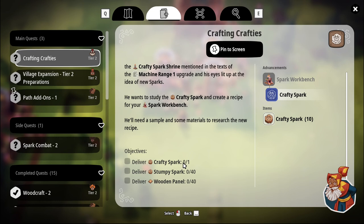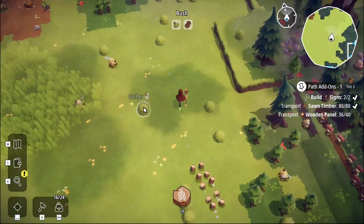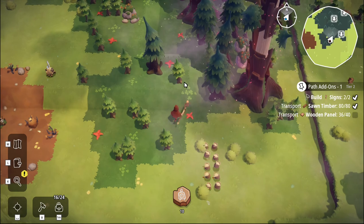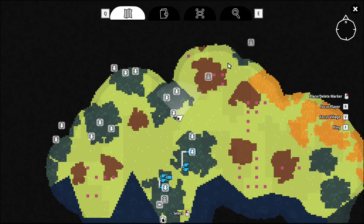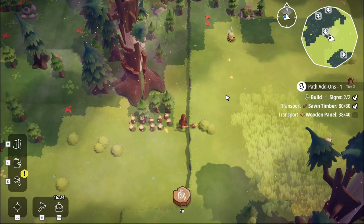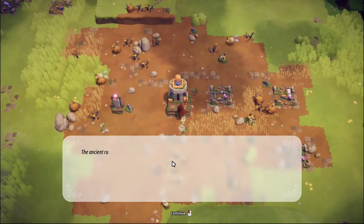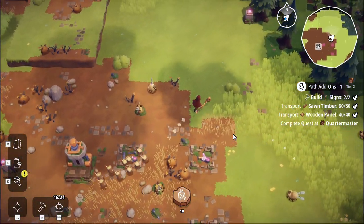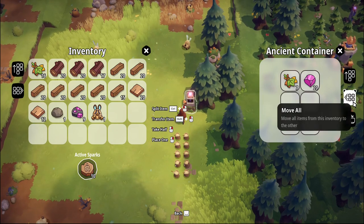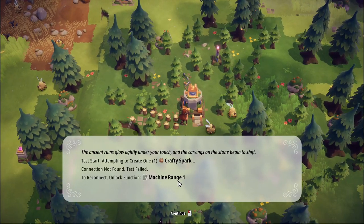We need to deliver 10 crafty sparks, deliver a crafty spark, a stumpy spark, and a wooden panel. How do we get a crafty spark - where was that? Does anyone remember where the crafty spark was? Let me bring up the map. Distiller shrine, stumpy spark shrine... crafty spark shrine is up there, but that's not active. There's another little chest - I'll take it! So there's a crafty sparks machine range one, okay right.